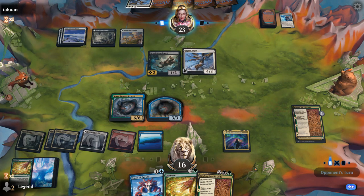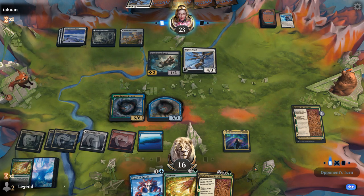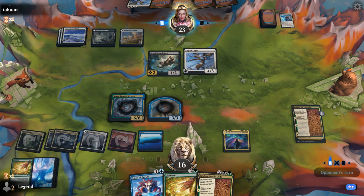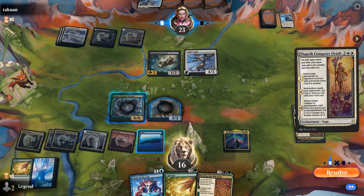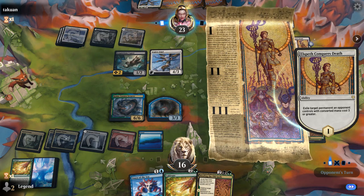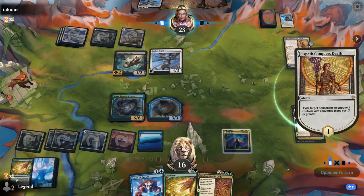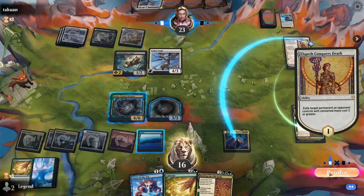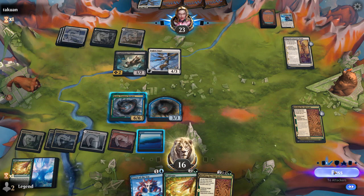I'll still take a hit from Legion Angel even though we could tap it down, since I want to keep a Serpent available just in case. Starting from next turn we can try to manage the board, and could also think about tapping the opponent's lands down. Elspeth Conquers Death — one of the few clean answers to Koma, could also go after Prismatic Bridge. Opponent has a difficult decision, and goes after Prismatic Bridge. I think I'm okay with that — Koma is going to do enough for us that we can win without Prismatic Bridge in play.